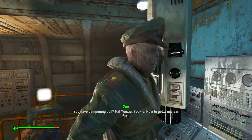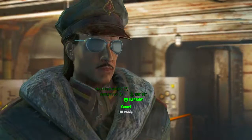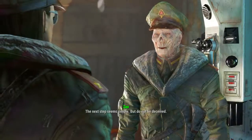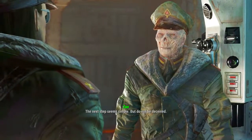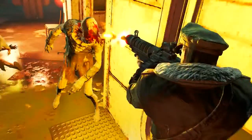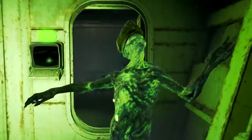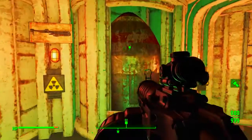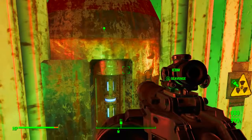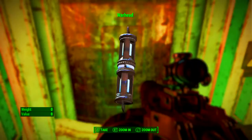Once we have the dampening coil, head back to the Yangtze and speak to Captain Zhao. Tell him you have the dampening coil, then we'll need to go further into the submarine to get the warhead. It's marked by a quest marker so it's super easy. The only thing to watch out for is a load of feral ghouls — the former crew of the Yangtze — but once they're dead, finding the warhead is easy. Activate it, pull out the warhead, and head back to Zhao.